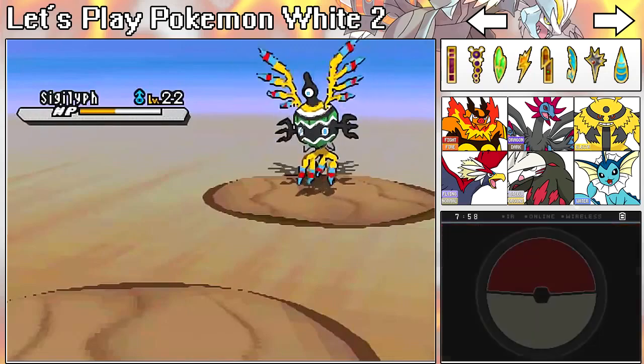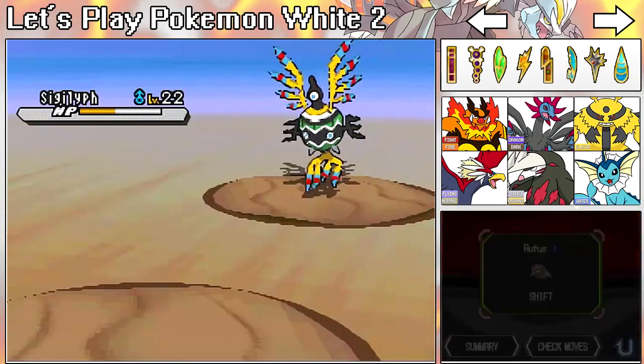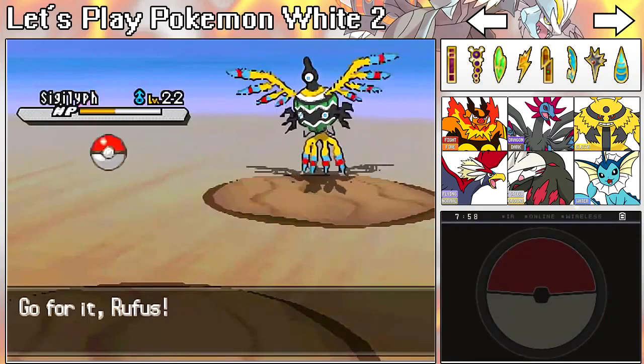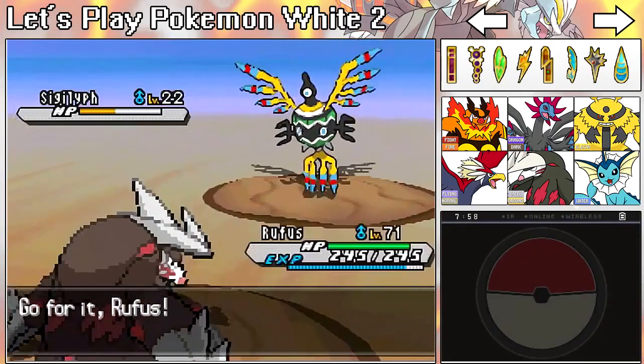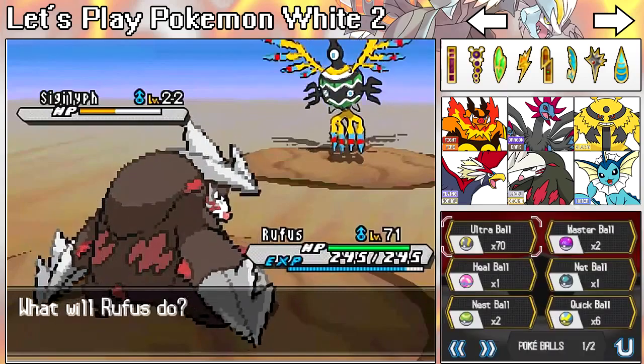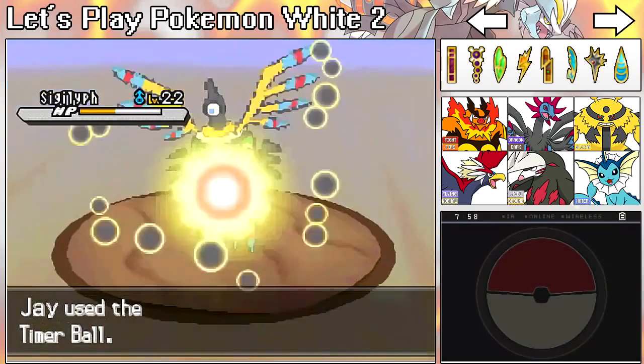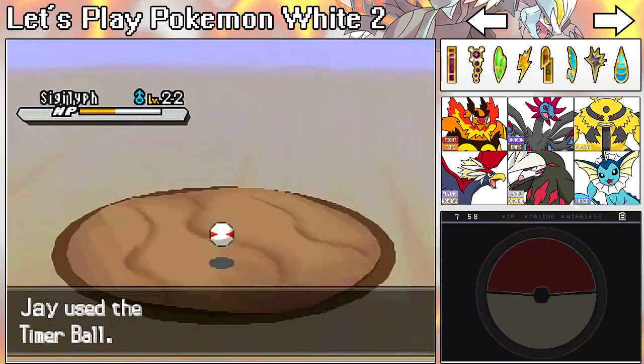Now I have nothing else to hit it with. Let's send out Excadrill. I'm not hitting it anymore. Timer Ball — let's go, Timer. It's sad that I have to go for a Timer Ball on a level 22 Pokémon. That doesn't make any kind of sense to me whatsoever.